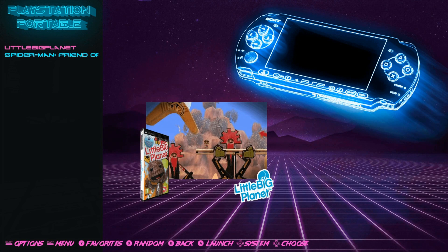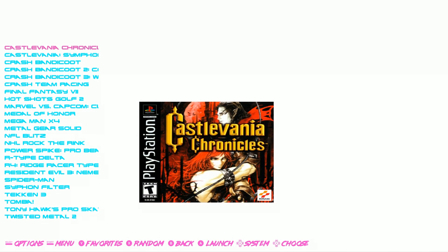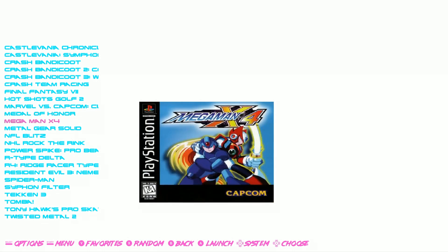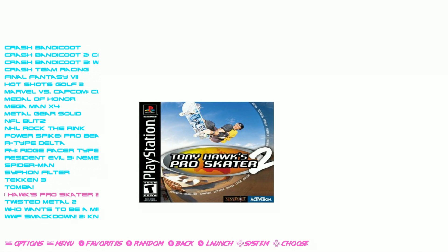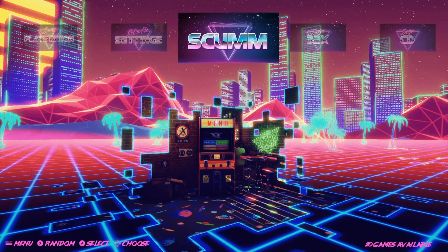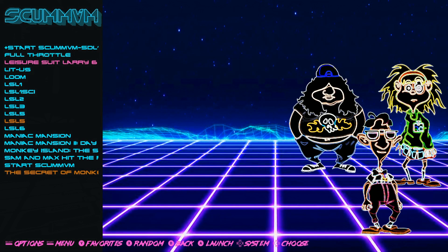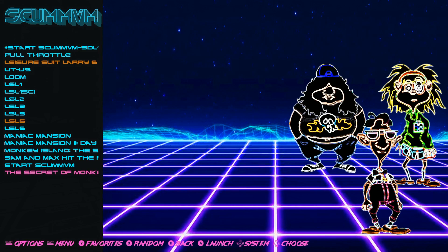PSP — you got two games: LittleBigPlanet and Spider-Man Friend or Foe. PlayStation is rocking 26 games, though there's a small theme issue with the white background on that screen. You've got Crash Bandicoot, Marvel vs. Capcom, R-Type Delta, R4, Ridge Racer, Tekken 3, Tony Hawk Pro Skater 2 — that's a must have — Twisted Metal 2, Who Wants to Be a Millionaire, and WWF Smackdown 2. ScumVM has Full Throttle, Leisure Suit Larry 1 through 6, Loom, Lytus, Maniac Mansion 1 and 2, Monkey Island 1 and 2, Sam and Max Hit the Road, and The Secret of Monkey Island.